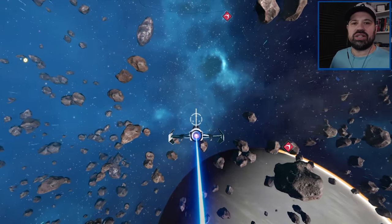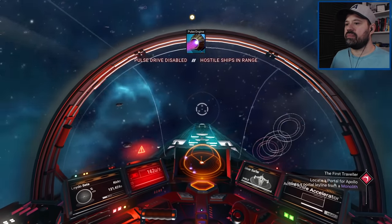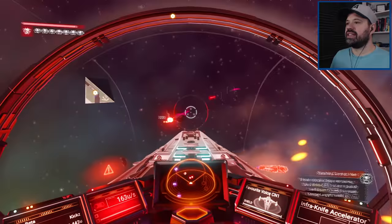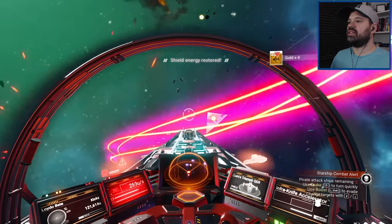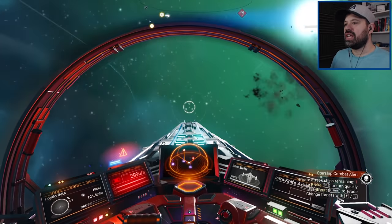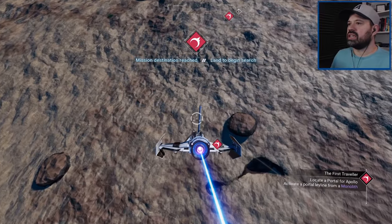We're going to test out our ship in battle, so we're going to wait for some pirates. Our first pirates are coming in — let's give them a run for their money. First one down, second one is down — there was one more hiding. They went down rather quickly. Let's land here.